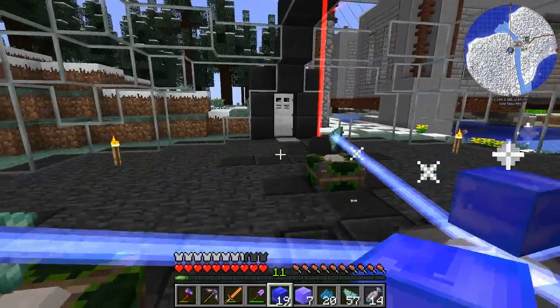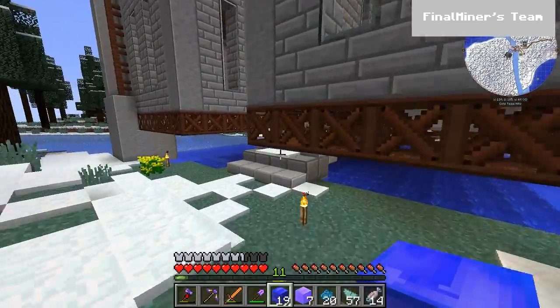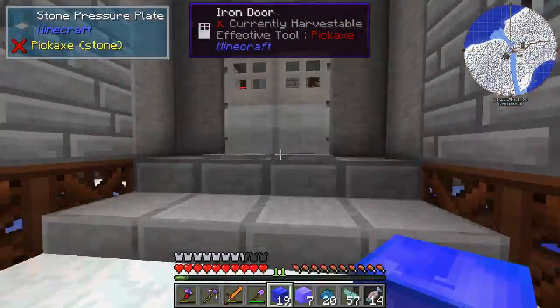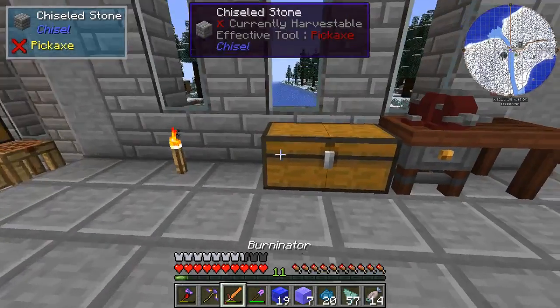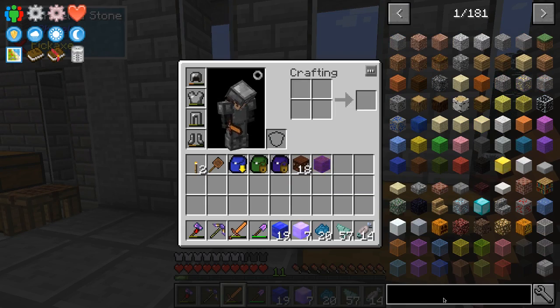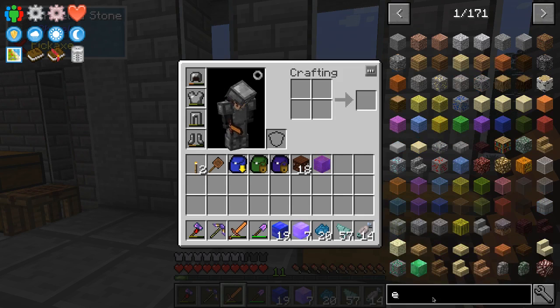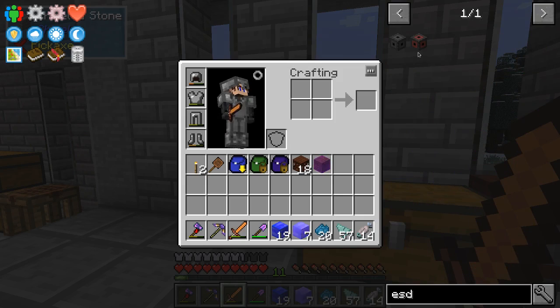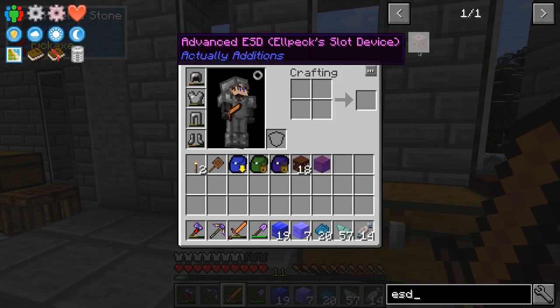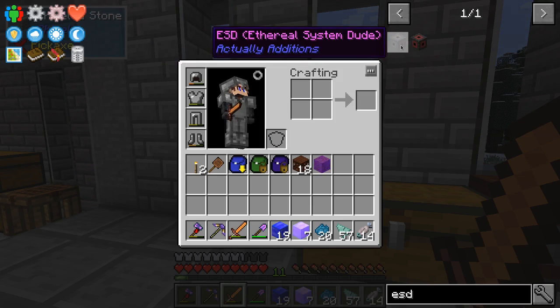Let's go ahead and automate this process a little bit because it's taken forever. We're going to need something that can pull the finished product out of the middle pedestal, but it's going to need to not pull out the payless crystal block. I think we can probably use an advanced ESD — an elpex slot device, also known as the ethereal system device.